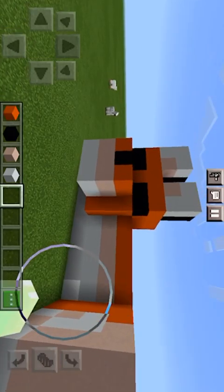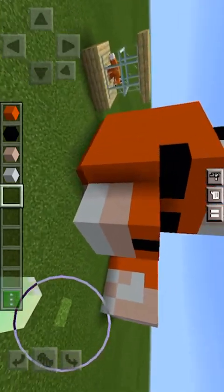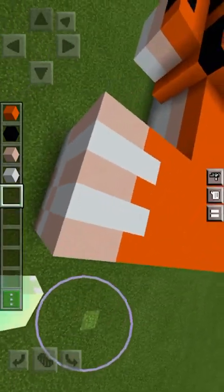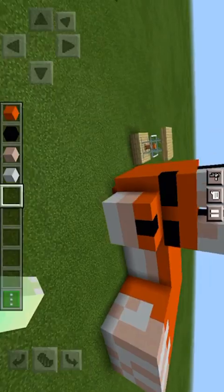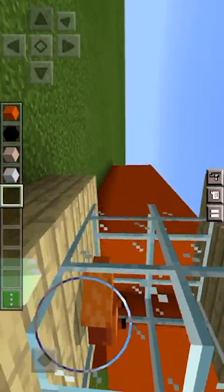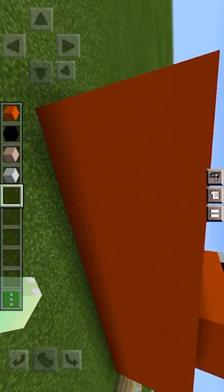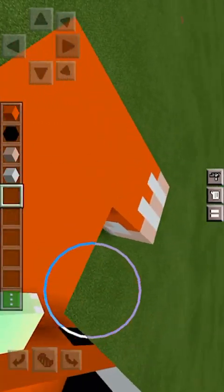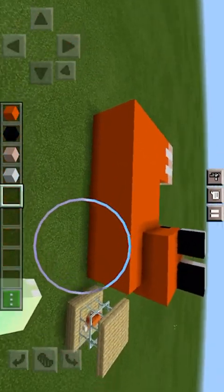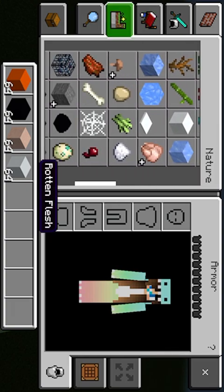I kind of wanted to make like a little house with a door and stuff inside, but that's too much work and I'd have to build it hollow. I also did the tail texturing, but I didn't texture the body because there weren't light enough blocks to do that.